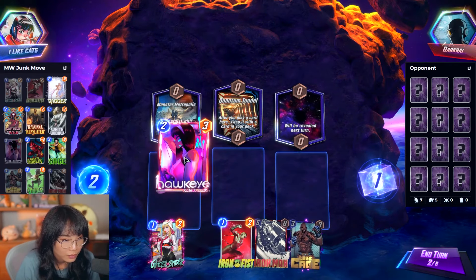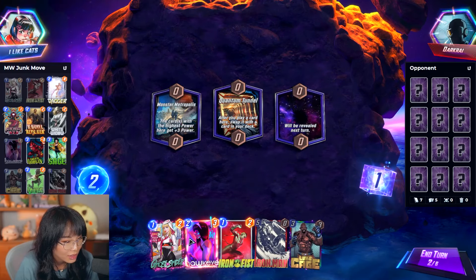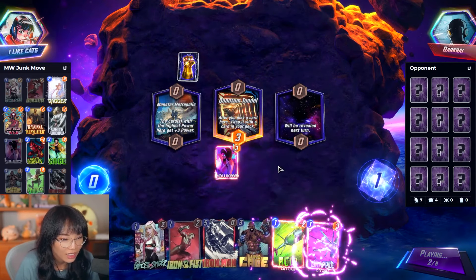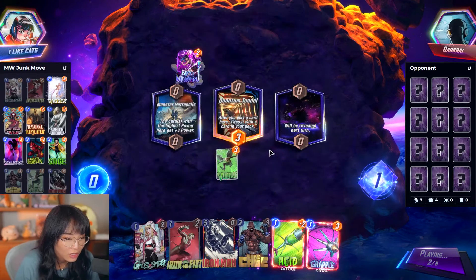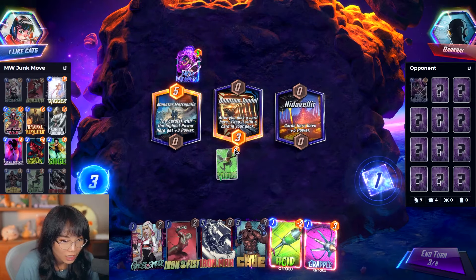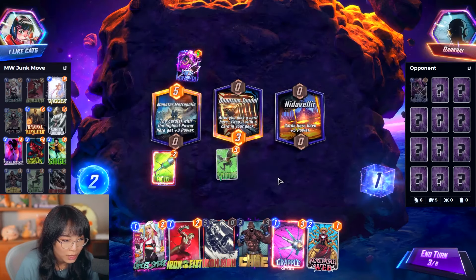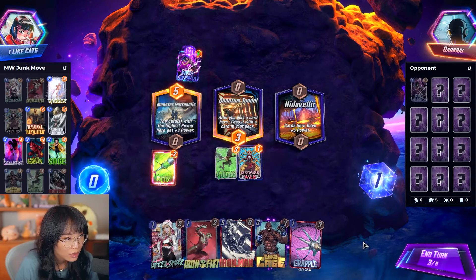Should we play it out? What if it's something like a Sage? That would be bad. It's never Sage. What if it's like a Dagger? Then it won't be very good. Vulture is actually not amazing because how am I going to move it? I can't move it. Maybe they replaced the middle location — that would be good. I hope they do.